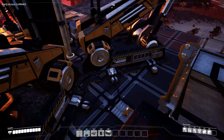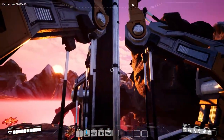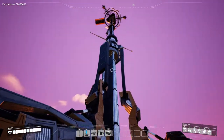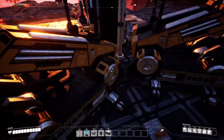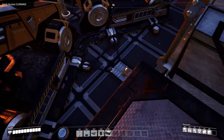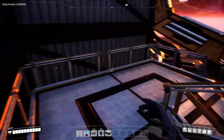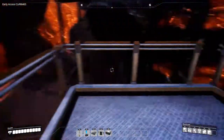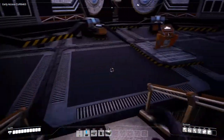Hello and welcome to Satisfactory Rocky Desert. We're at this amazing structure, our space elevator, and in this episode we are going to go for mass production. We're going for our first milestone — we're at tier 3. Last episode we built this gigantic space factory, but within a few minutes I've got another surprise for you guys.